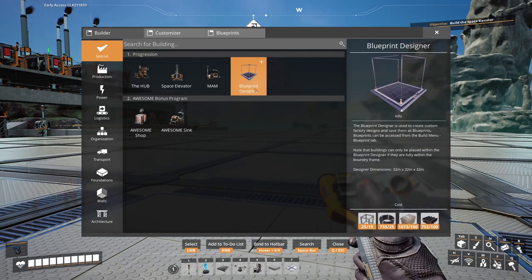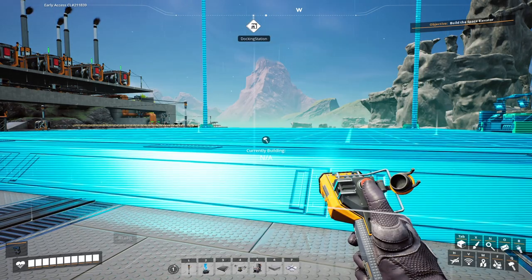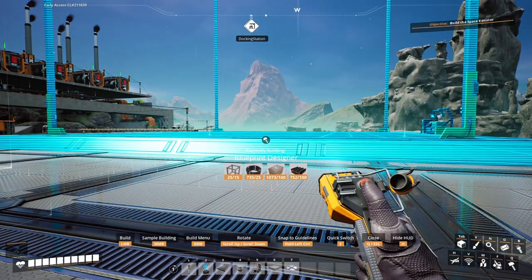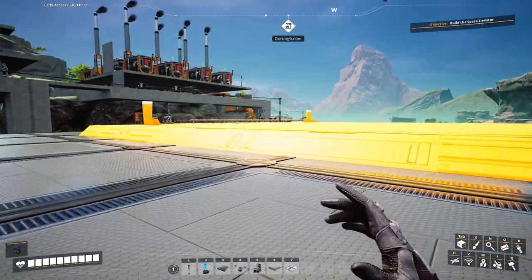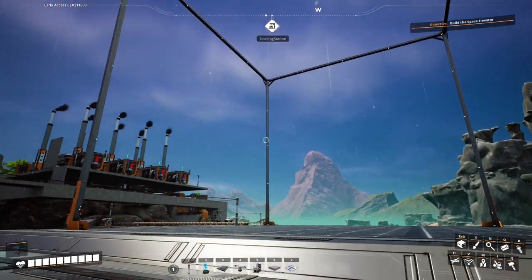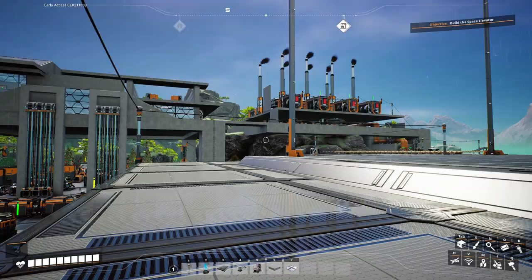Let's go ahead and get our blueprint designer here, and we'll just go ahead and slap it down right about here. Looks good — let's see what we can make with this thing.